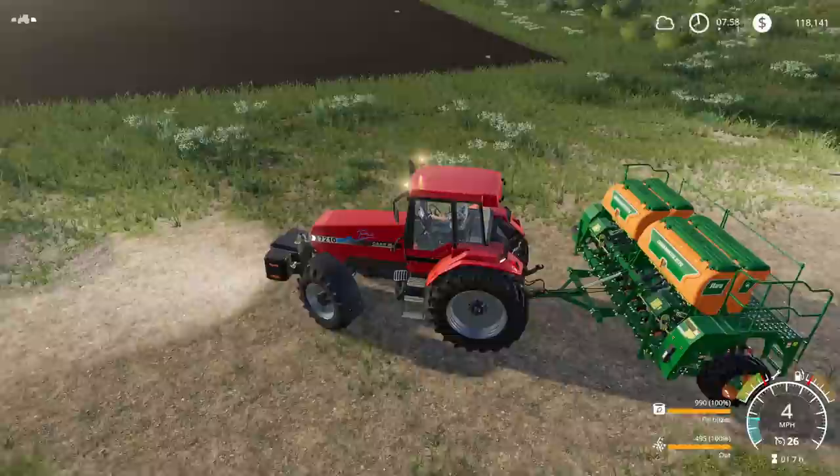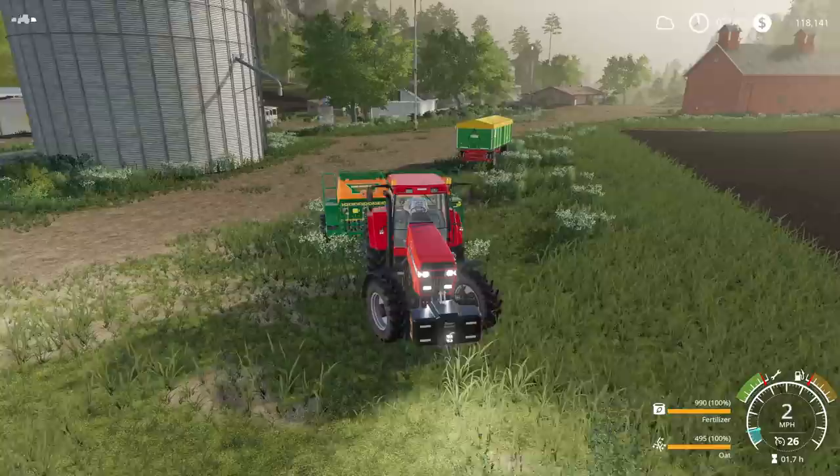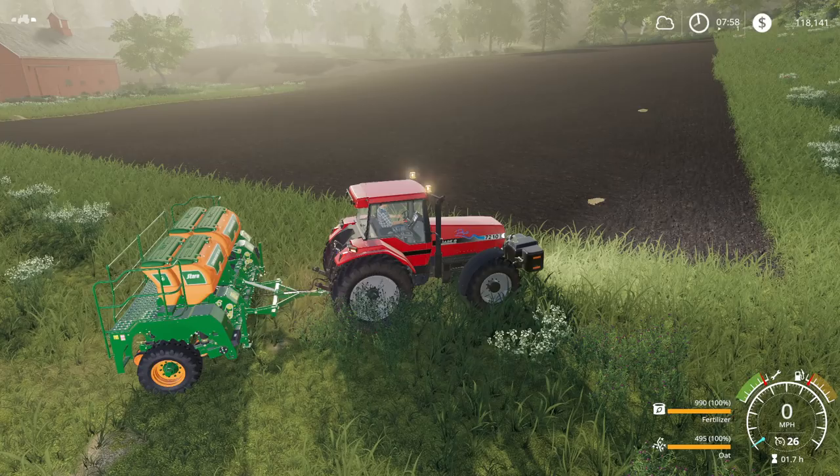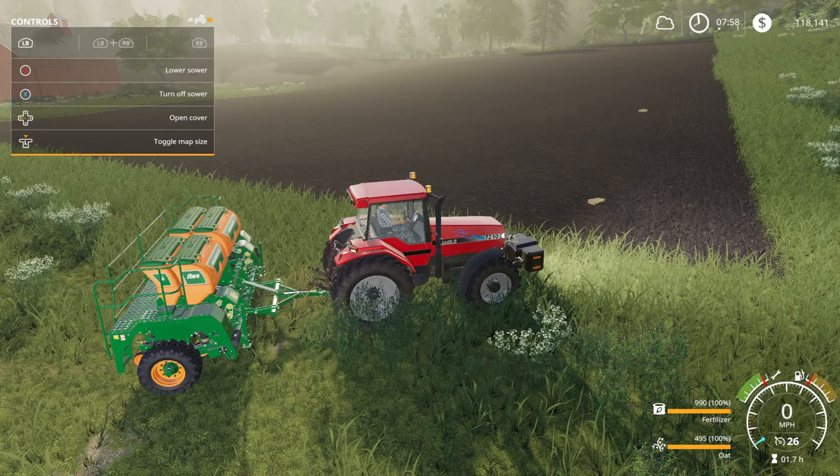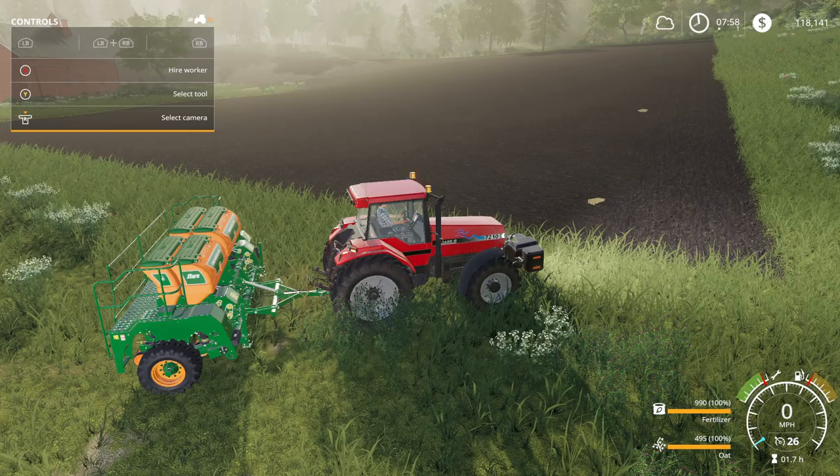Let's decide what we want to plant. I think we're going to plant oats because I'd like to do horses. So on this field we're going to do oats — actually wait, we're going to reverse that. I'm going to do soybean on this field because it's huge, and we'll do oats on the other field.